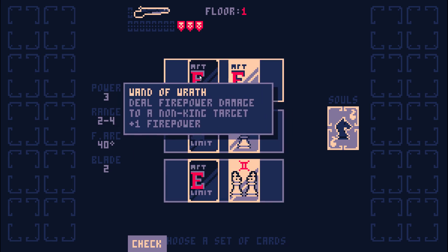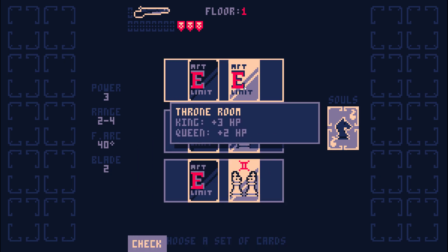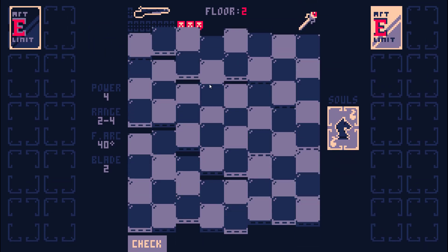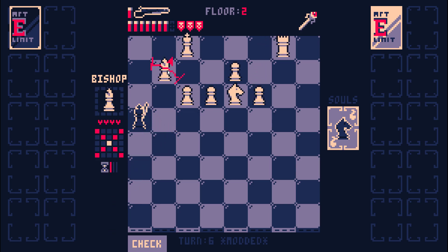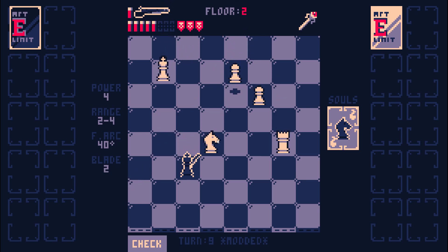It has self-synergy. Do I need more caltrops? No. Queens with plus two health. Wand of Wrath is pretty good here. I need to find some kind of range boost. I mean, do I need it? It's arguable, but I would like a range boost.